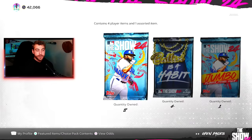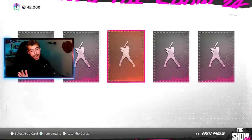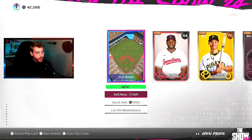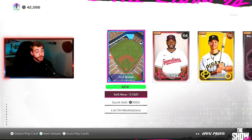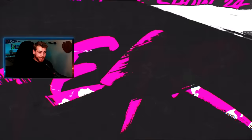Think of a Fernando Tatis Jr. whose offensive attributes are a bit lower right now. A diamond! Oh wow — Old Miami. Somehow, if it's even possible, Old Miami looks more modern than New Miami. Make that make sense.